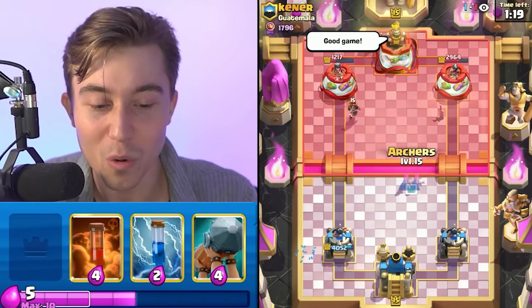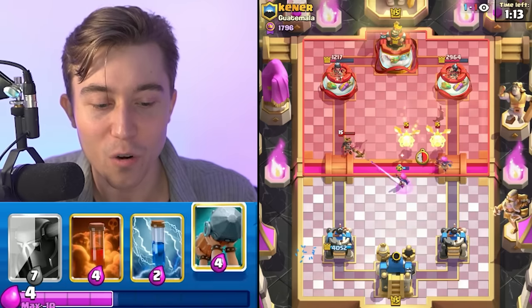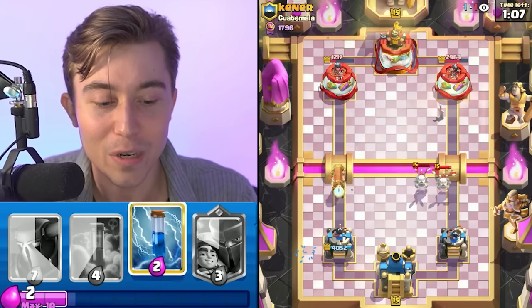The one cool thing about Evolved Archers — well, there's many cool things. They do outrange the Little Prince, so that gives us huge value. It takes four shots and it survives the Skeleton Dragons as well. Then we can go for a Battle Ram on the left-hand side because he's going to be down so much Elixir.